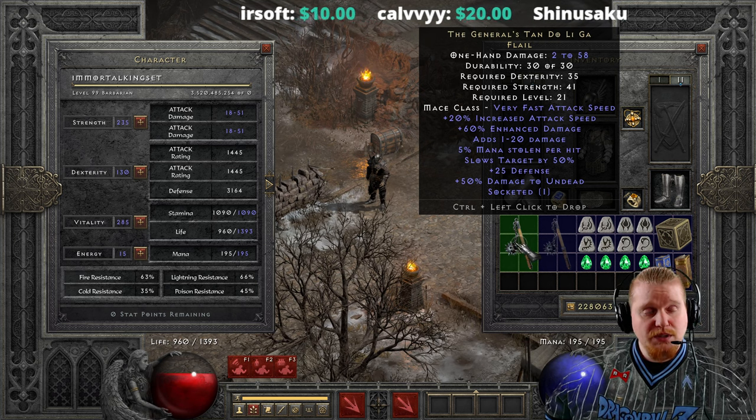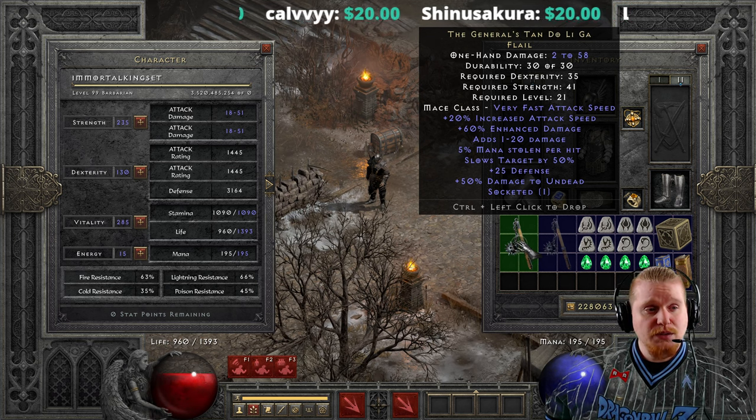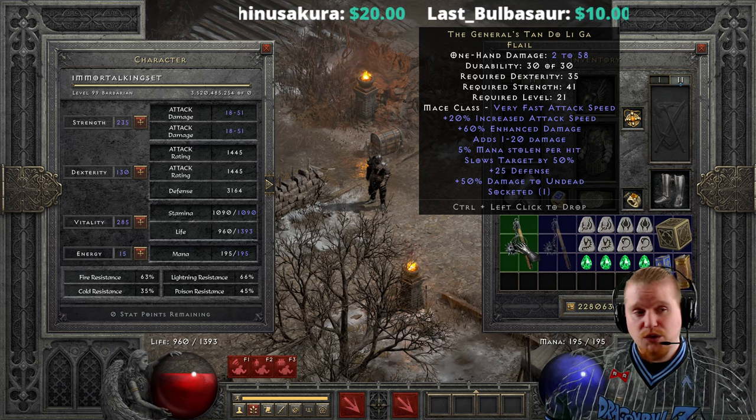It also has a very nice 5% mana steal per hit, which is absolutely excellent for a low level weapon like this. Mana steal is just great to have on low level melee characters because it just alleviates so many issues.